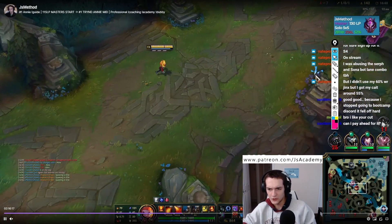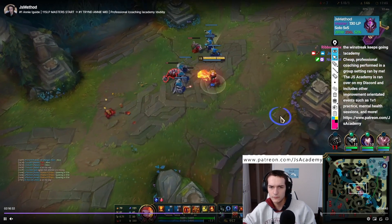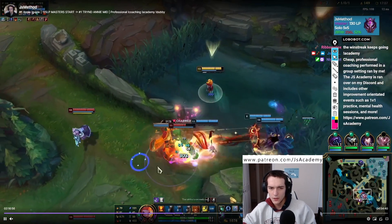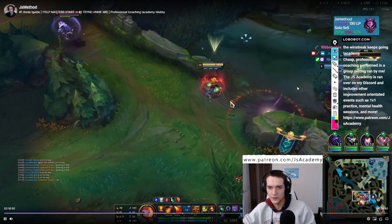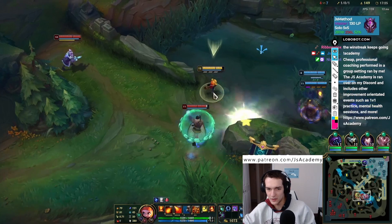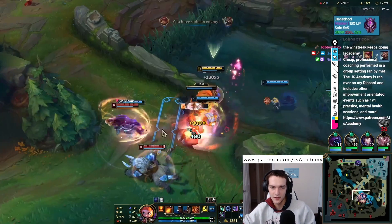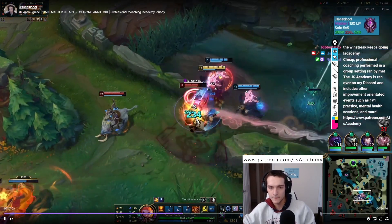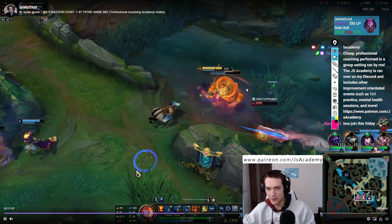For some reason their support is just ulting mid. Looking to move with my team — the Dragon is coming up, we're going to snowball Dragons. I am just daring them to walk into me here, I want them to walk into me so bad. And then we hit a good stun and their team just gets cleaned up here. At this point, since it's a Masters game, this game is pretty much over.